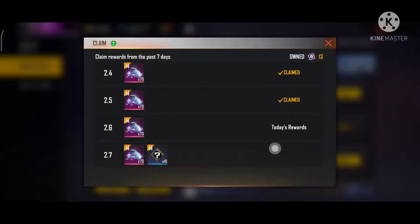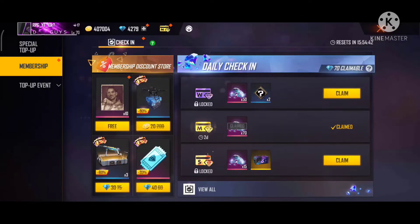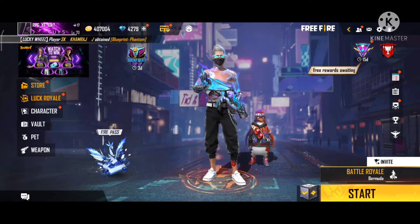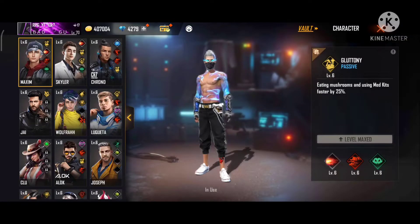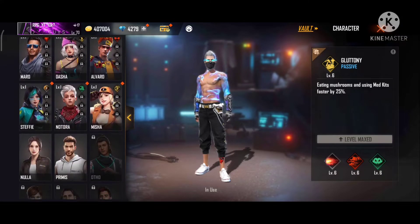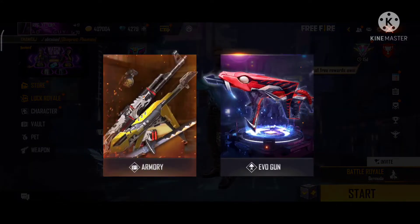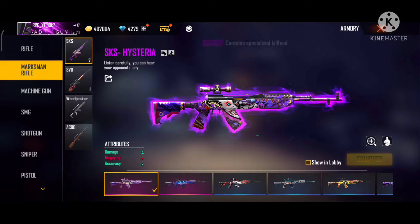Today we have a 50% offer for the incubator. We have 4,279 diamonds. We have an incubator. We already have a blue shade.